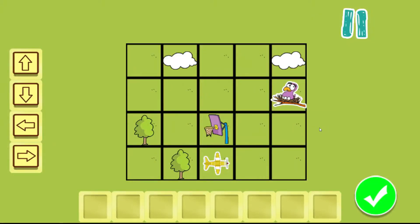It's your help steering the plane towards the nest. Drag the arrow cards on the left to the empty squares at the bottom to tell the plane which direction to go. Make sure you steer clear of the obstacles. That was a close one. Let's start over.